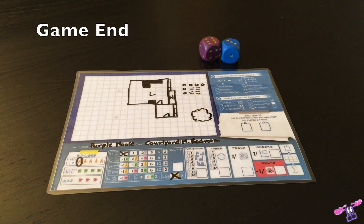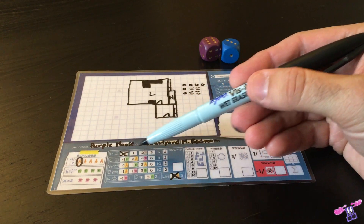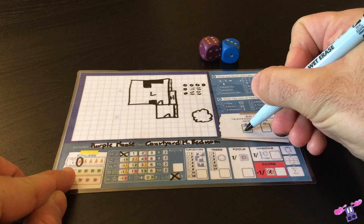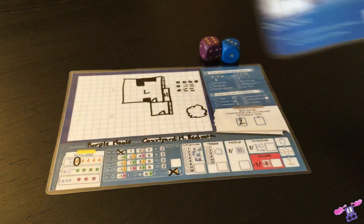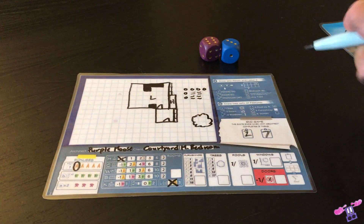Players continue rolling dice, adding rooms and features, and using bonuses to finish drawing their floor plan, until one player finishes two tasks. Tasks occur when any feature is completely full — you score two points into your task area. Also, should any client have their wishes fulfilled, the points total in the corner is added to your task area. When one player has completed two tasks, the game immediately ends at the end of that round.